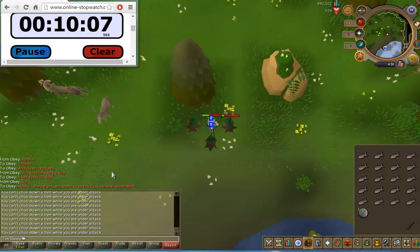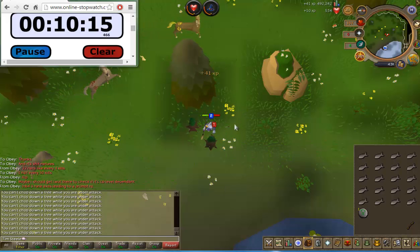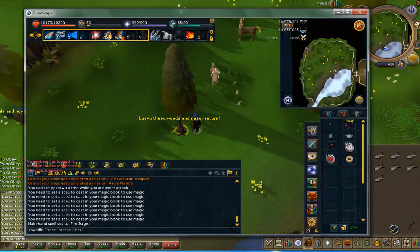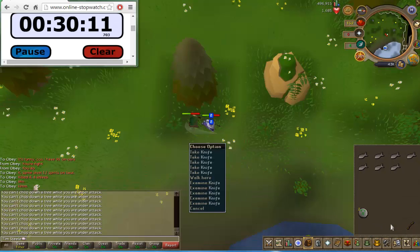Old School Runescape seems to think these are 2/2 gnats every 4 kills, but my 1 nat from 52 kills kind of disagrees with that. I'm wondering if it's combat level based, so I'm going to get my main down here and try it. They're level 12 here as well - these definitely don't work the same as they do on OSRS.